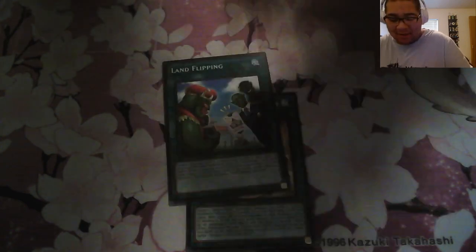This is the last pack: Land Flipping, Gold Pride Starter Engine Tiger.